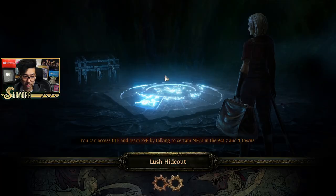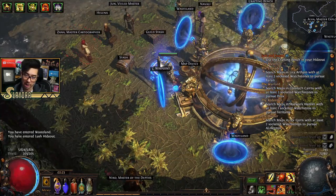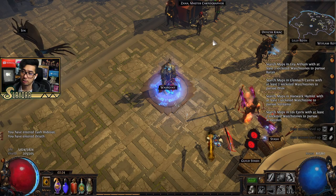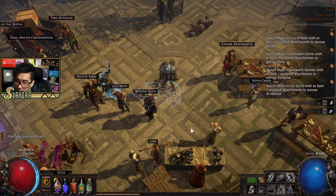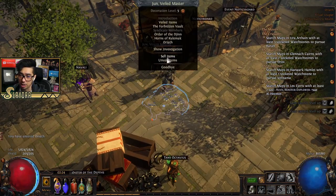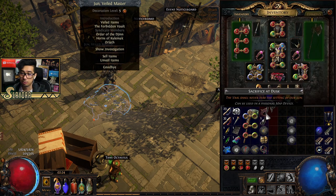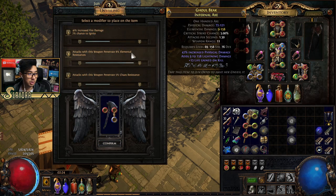Another great thing to pick up from Ritual rewards are items with the alien veiled text — these are veiled items you can use to actually learn crafting options. If you grab this and it has the alien text, you go back and talk to Jun. She might not be in your hideout — if you don't see her, go to Oriath and invite her just like other NPCs. Then you unveil the item to unlock crafting options.